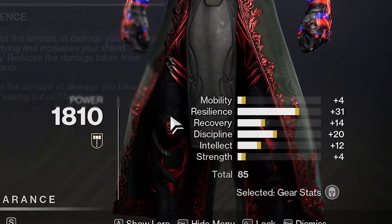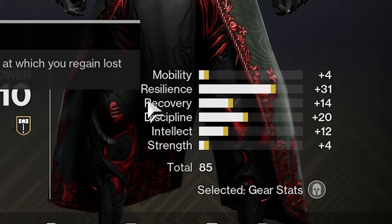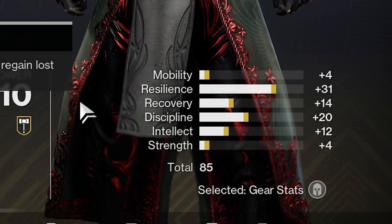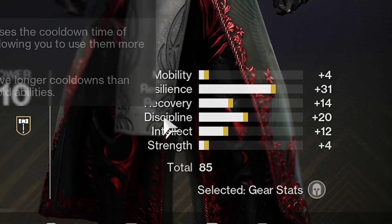Firstly, to show you here, armor rolls into two bucket pools: one bucket being mobility, resilience, and recovery; the other bucket being discipline, intellect, and strength. The highest stat roll you could possibly have is a 68, meaning there has to be 34 split between these two buckets.